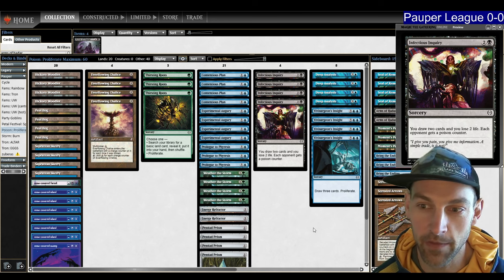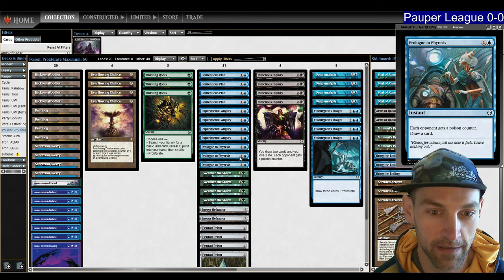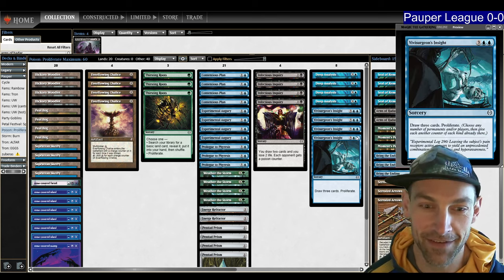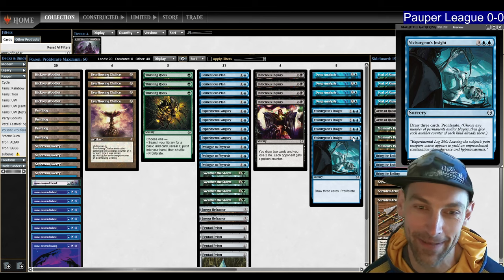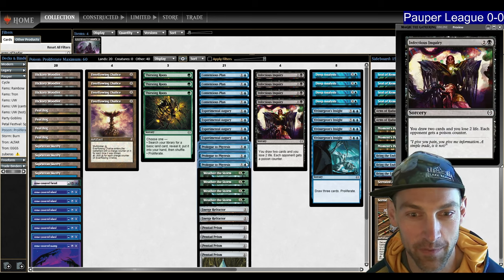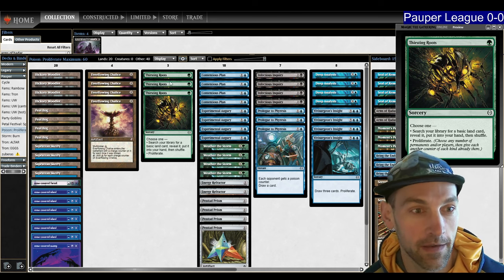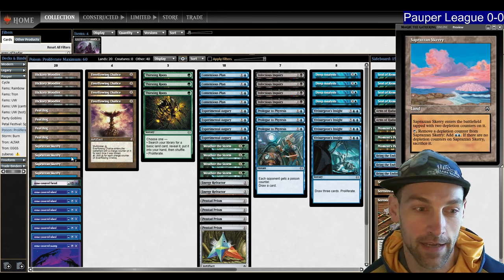We are going to give our opponent Poison Counters with Infectious Inquiry or Prologue to Phyresis, which draws us cards, and then we're going to continue drawing cards with Contentious Plan, Experimental Augury, and Fifth Assurgence Insight. By drawing cards over and over, we're going to kill our opponent — put them to 10 Poison and they're dead. We have seven initial Poison sources and 15 Proliferations. We continue proliferating the Poison onto our opponent, and we can also keep our Depletion Lands tapping for two mana — they'll never die because we keep proliferating them.